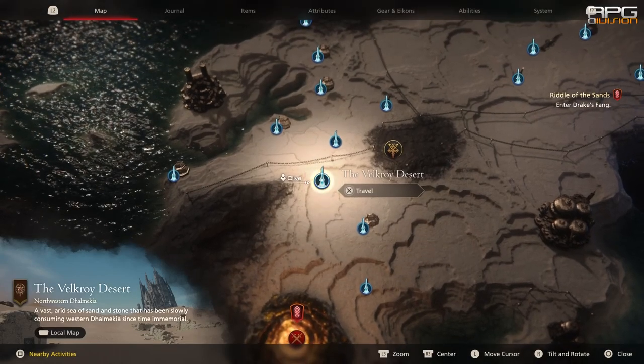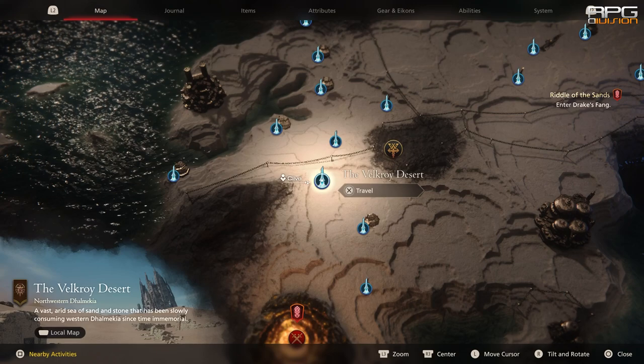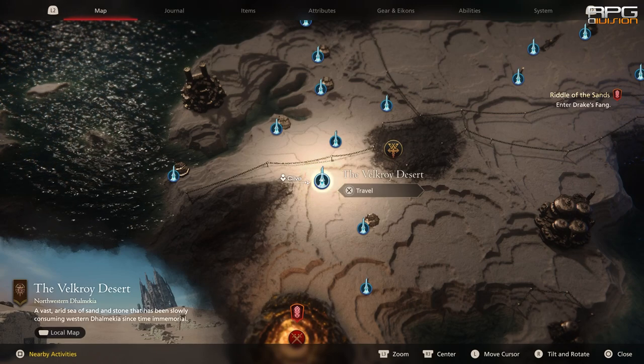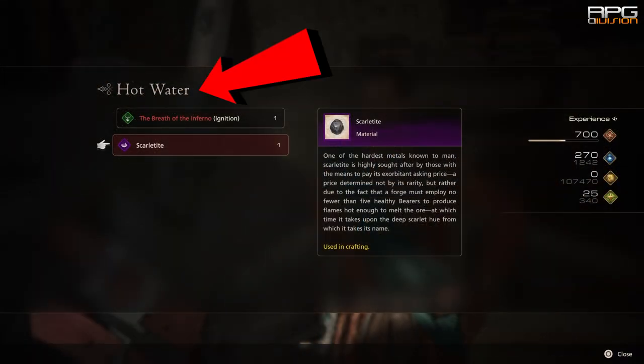Scarletite can be obtained in Velcroi Desert. After unlocking the desert, one particular side quest grants Scarletite as a reward — the quest is called Hot Water.